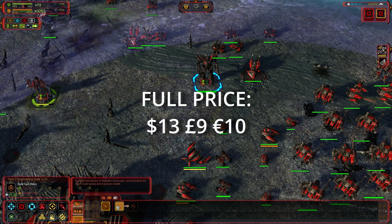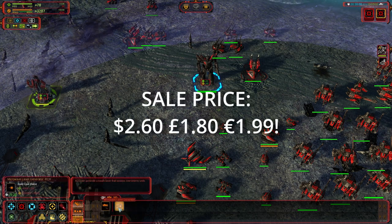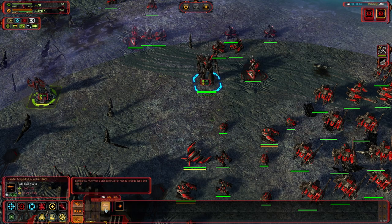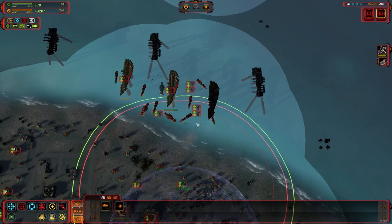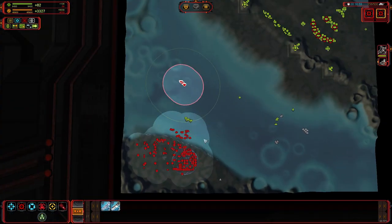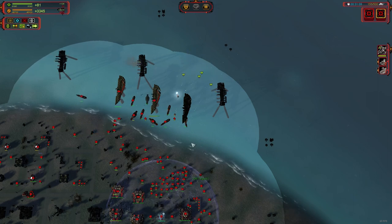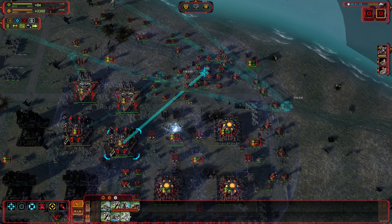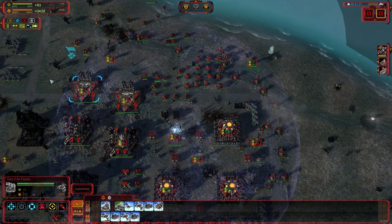Both Supreme Commander and Forged Alliance will cost you $13, £9 or €10 each at full price, but during regular sales you can expect an 80% discount on both. You don't need to buy Supreme Commander 1 to play Forged Alliance, and ultimately Forged Alliance is the superior of the two. These games are complex and will take time to learn — Forged Alliance makes less effort to teach you how the game works, whereas Supreme Commander 1 will hold your hand. If you want to save money and jump straight into Forged Alliance, you'll need to put in more effort yourself with YouTube tutorials. The original also comes with its own campaign, so if you like the game, it's worth getting both.